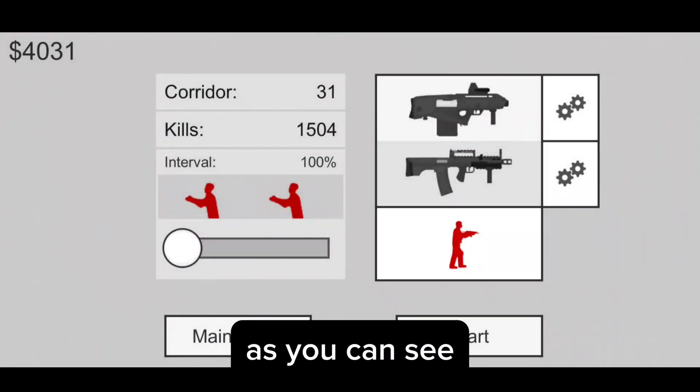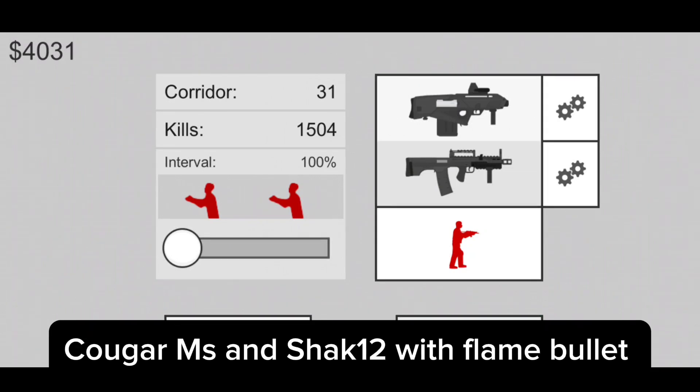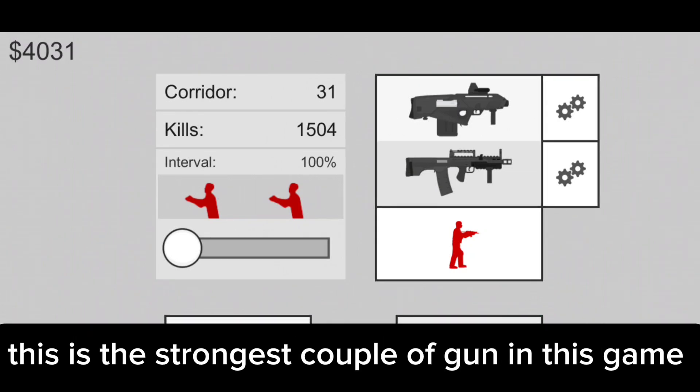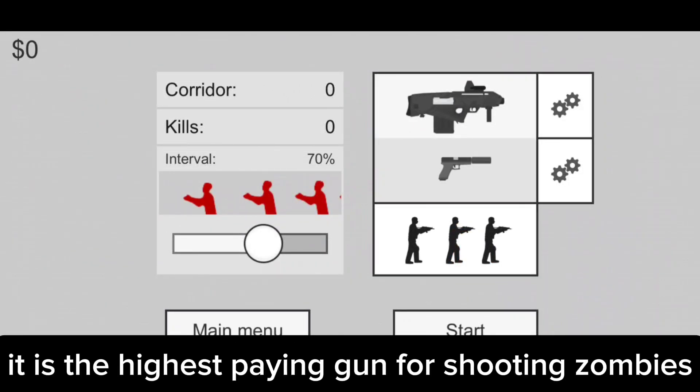In corridor mode, the guns that should be used are the Cougar MS and Shack 12 with flame bullets. This is the strongest couple of guns in this game. But at first, when you have no money, use the Glock 18C to make money — it is the highest-paying gun for shooting zombies.